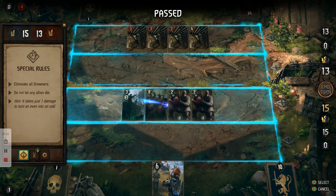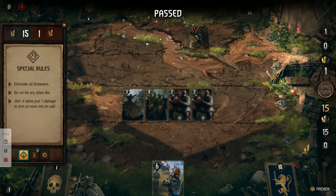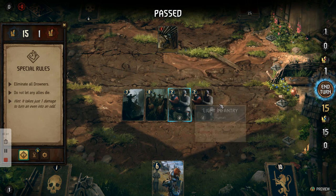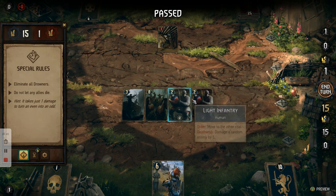So if we click on Wagenberg, we can then attack the drowners here. Bosh! And it kills all of them except one. And again, because this one is odd, it can't switch rows to attack us, so it can't kill any of these cards.